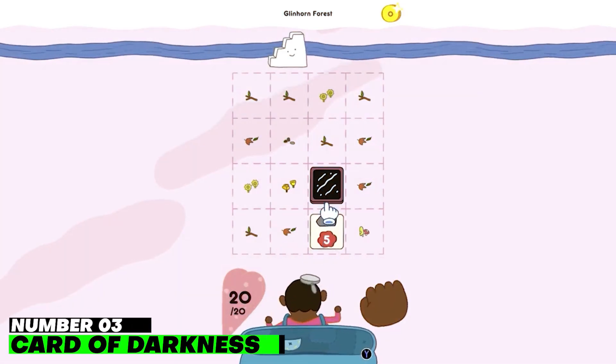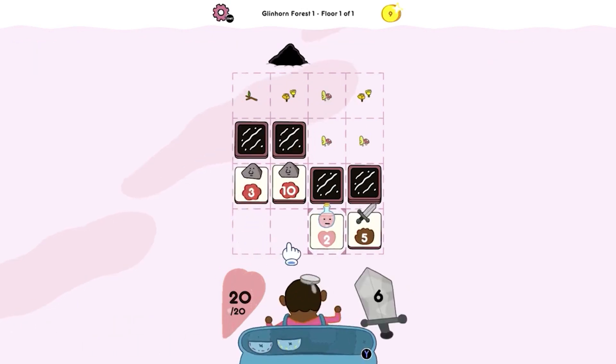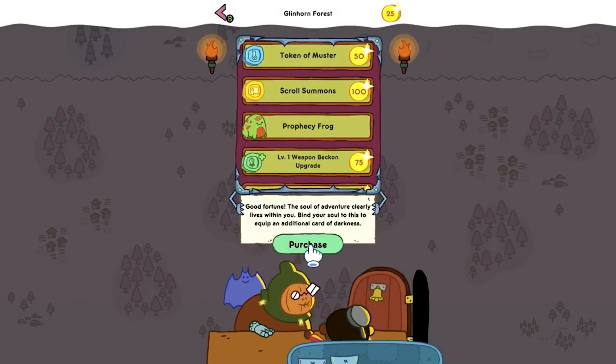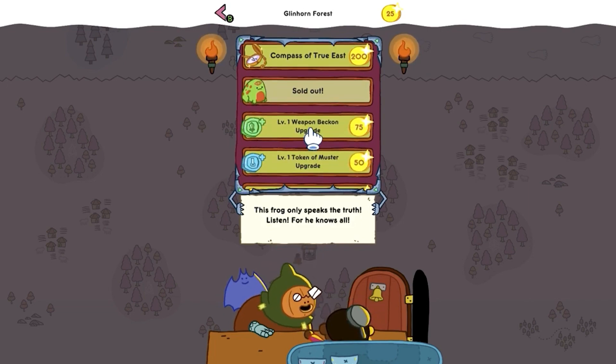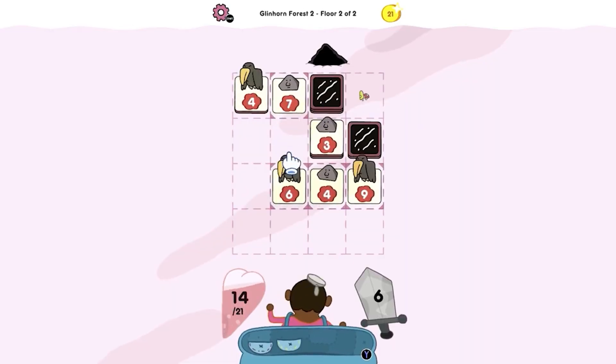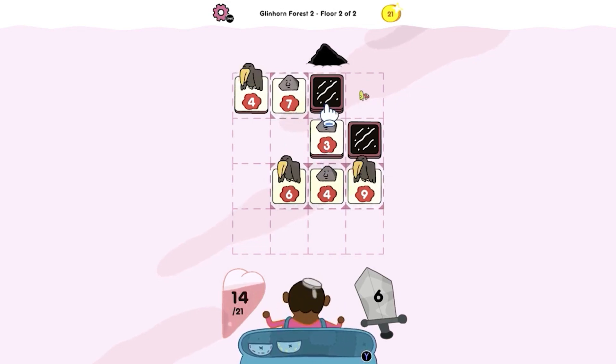Number 3: Card of Darkness. Pendleton Ward, the creator of Adventure Time, is responsible for Card of Darkness's appealing aesthetics, unexpected reimaginings of well-known but beautiful strategic systems, and number-based card game mechanics. It's what we've come to expect from Zach Gage, who also made Really Bad Chess and Spell Tower — two more mobile wonders.